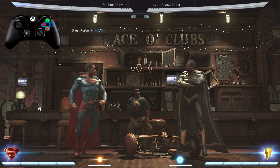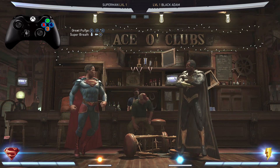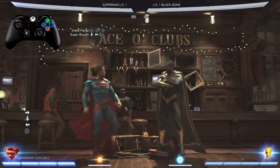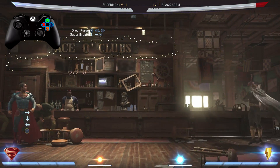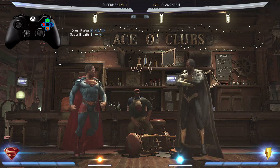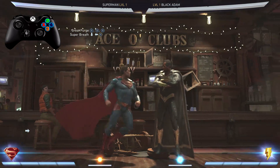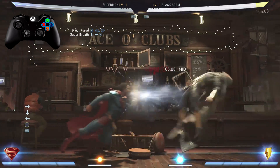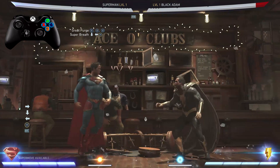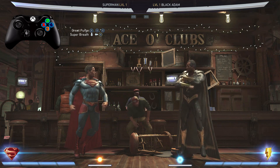Now out of the Great Purge we're going into the Super Breath, which is down back 2, but we're gonna meter burn it. This is what it looks like if you don't meter burn it. Meter burn is RT if you're on Xbox and R2 if you're on PlayStation. As soon as you see Superman get ready to blow that cold breath out, you meter burn it, just like that. Now we're gonna practice going from the Great Purge into the Super Breath first.